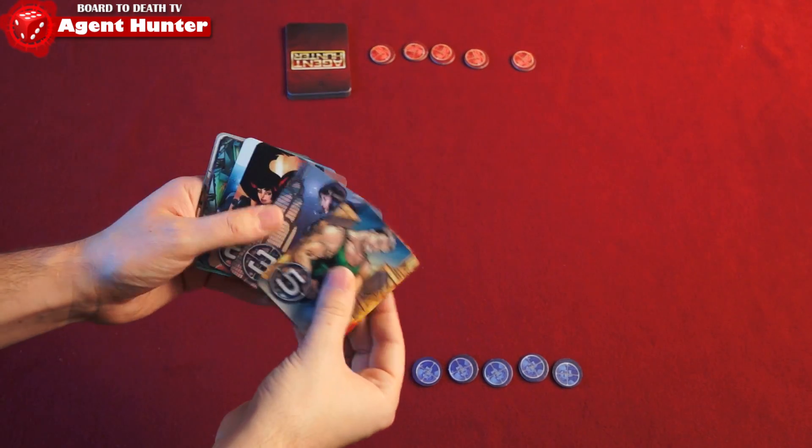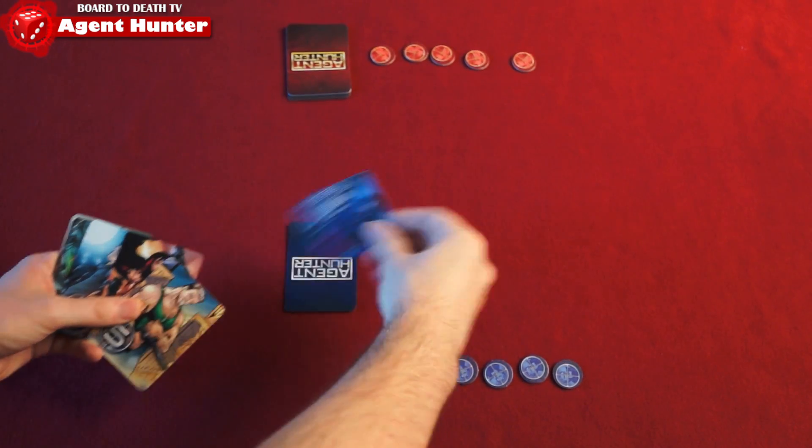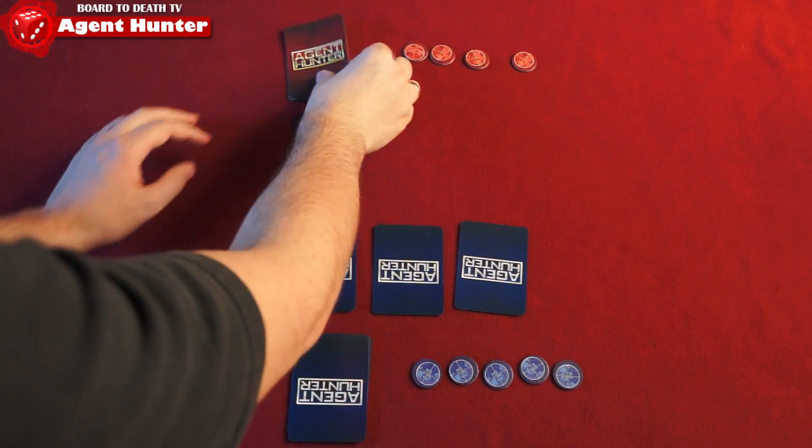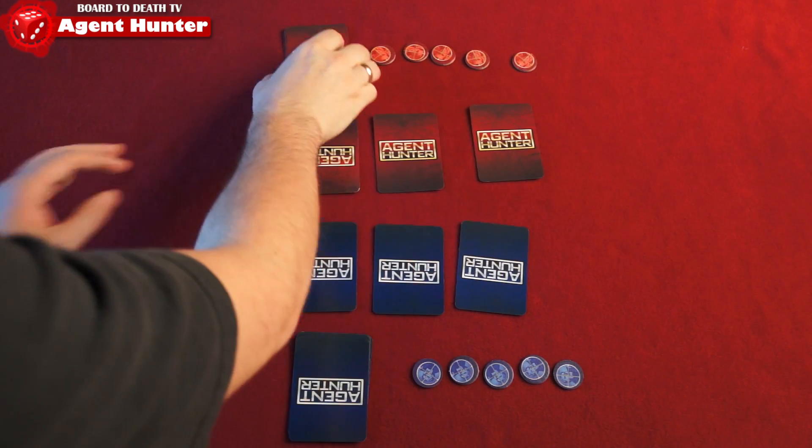Here's how to set up: give each player a deck and corresponding tokens. Each player will choose three cards to place face down into their safe houses. The rest of their cards form their hand. You're now ready to play.